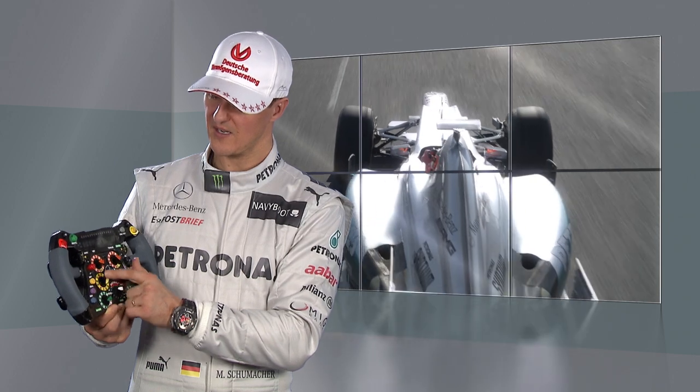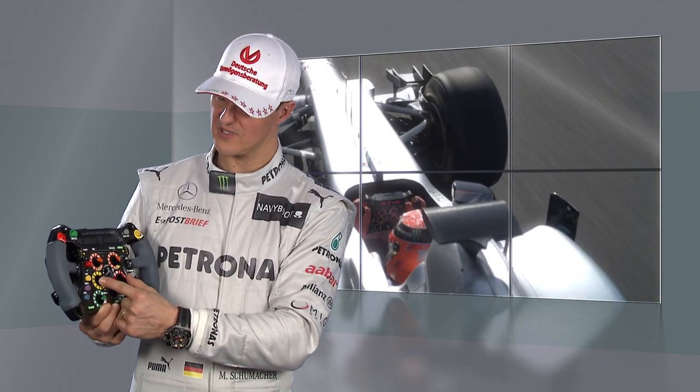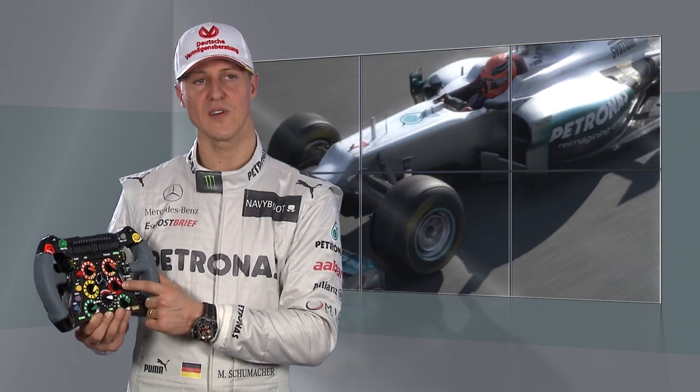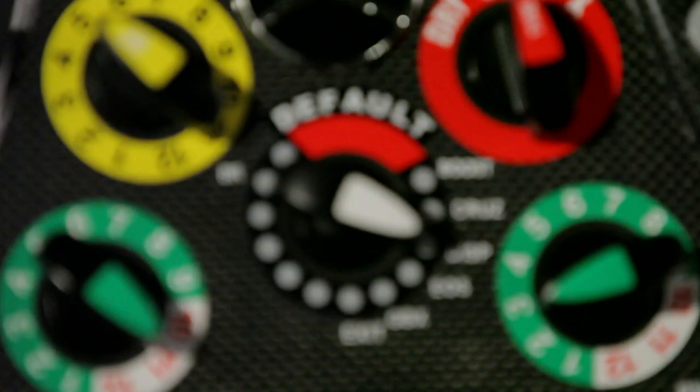Brake balance check, clutch check, and now we come to the center rotaries — the yellow one is for the clutch as well, before you go to the tire diameter selector. You have three different tires with three different diameters that you can pre-select.